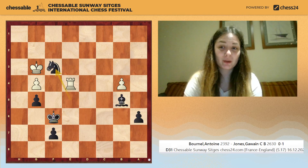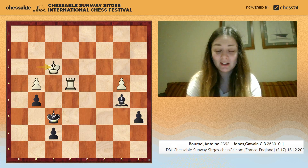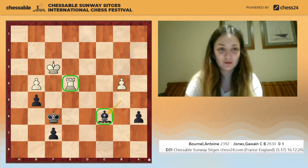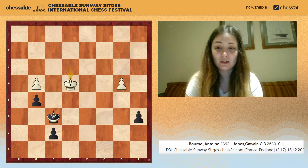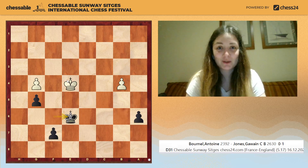White responded with king takes f3 — otherwise white has just lost a pawn for nothing — but after bishop c6, there's no way to stop black from capturing the rook on e4. King e3, bishop takes e4, king takes e4, king e6, and this was a losing pawn endgame, so white resigned.